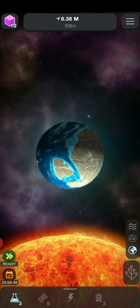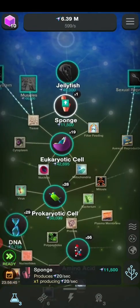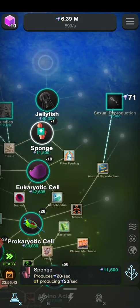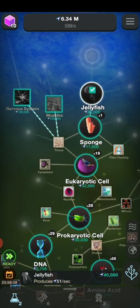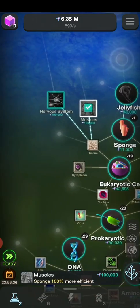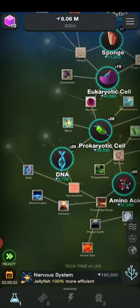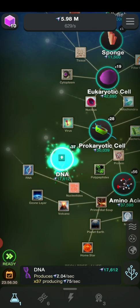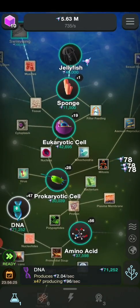Look at that beautiful, beautiful earth. Let's get ourselves sexual reproduction, give ourselves muscles and a nervous system. Let's arm ourselves with more DNA since we need it to code for life on earth.